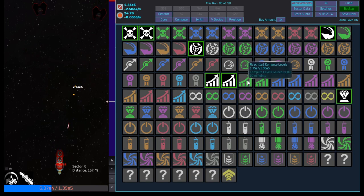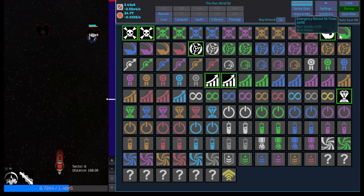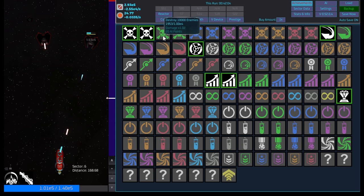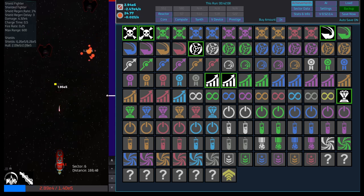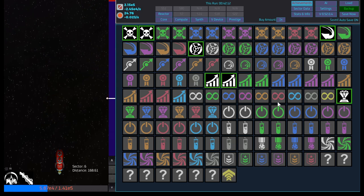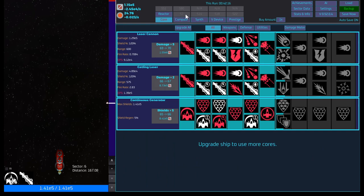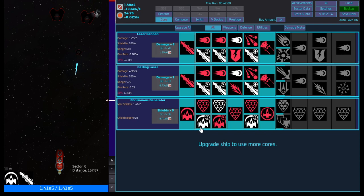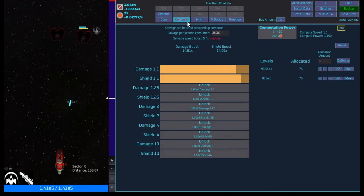Achievements are coming in due time — compute levels, same with retreating, so we'll get 20 there. We're nowhere near 10,000 enemies, so a little ways away from that one. We're slowly making decent progress — we're at sector six, maybe we can make sector seven. It's going to be very very close.